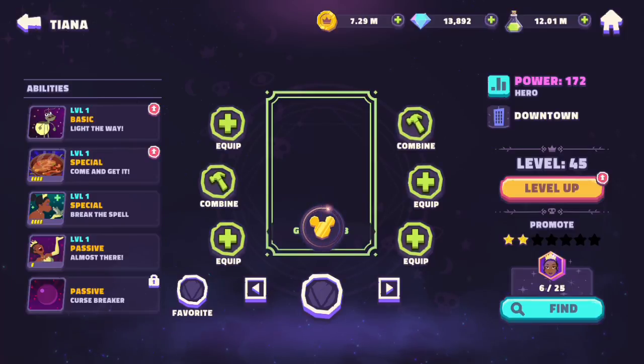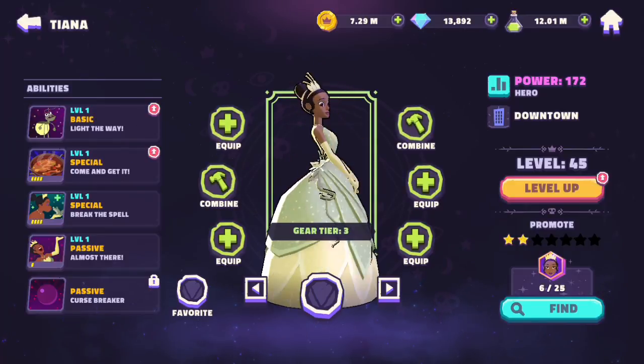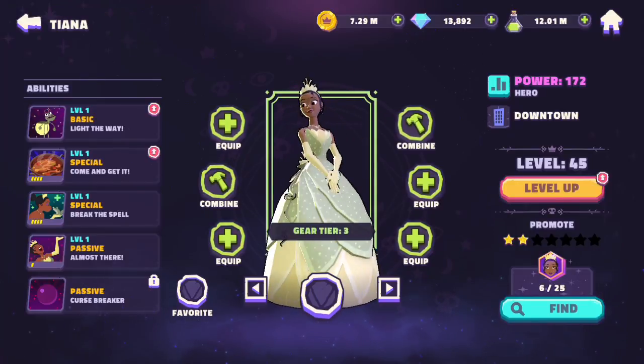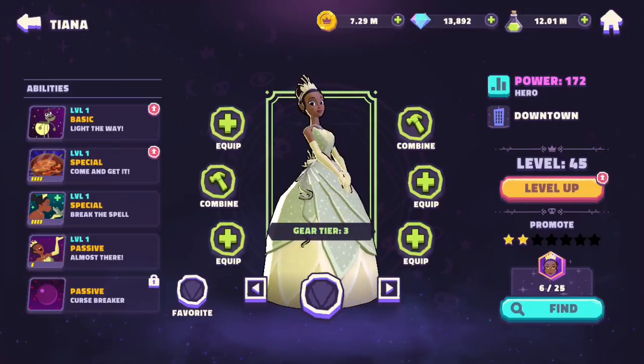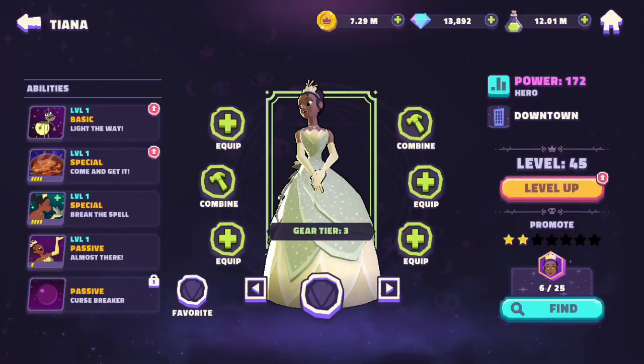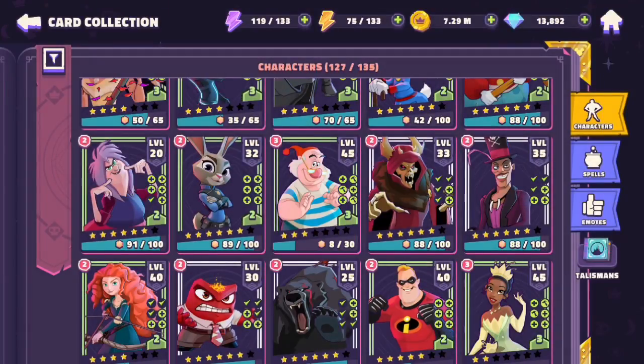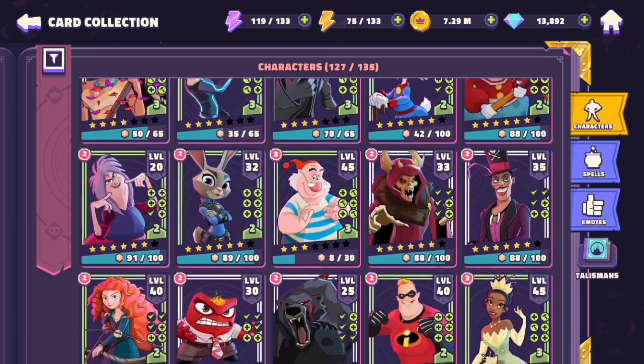Next up we have Tiana and I know nothing about what she's like so I'm interested to see. She's not really in the other Disney games that I have, so it's going to be interesting how they turned her into a fighting character. It looks like Ray is part of her moveset which is really cool too. I hope we get more Princess and the Frog characters — that'd be really cool.